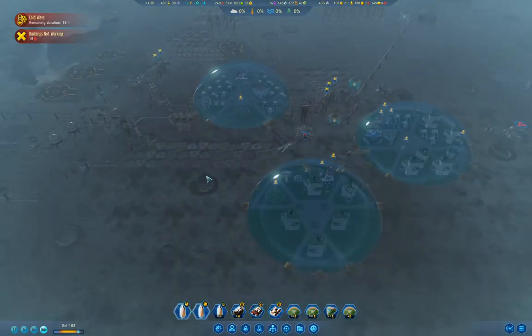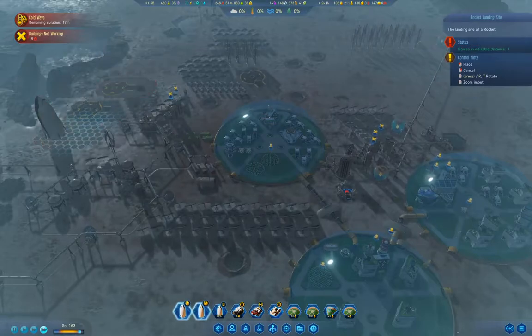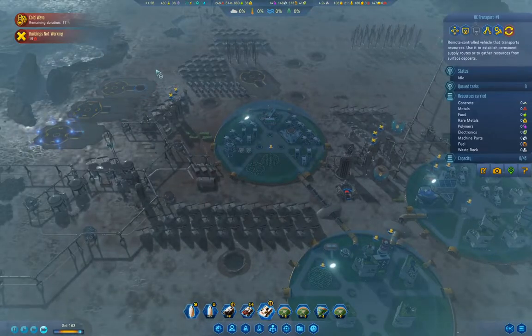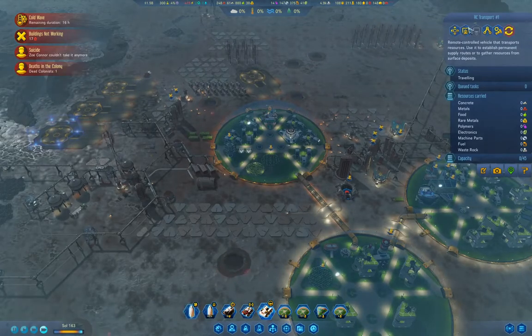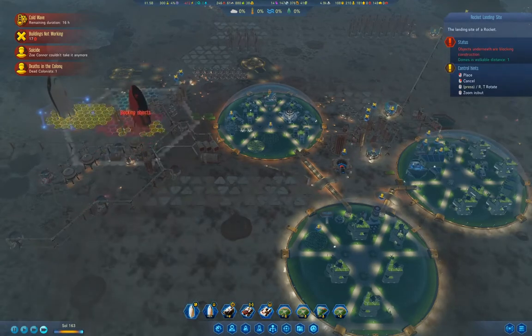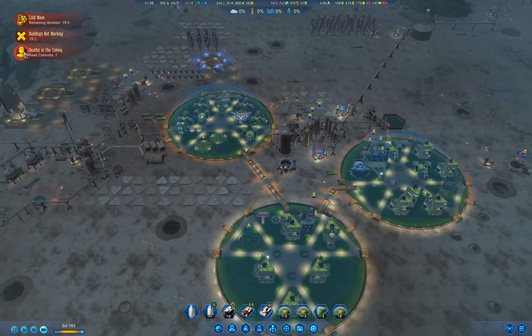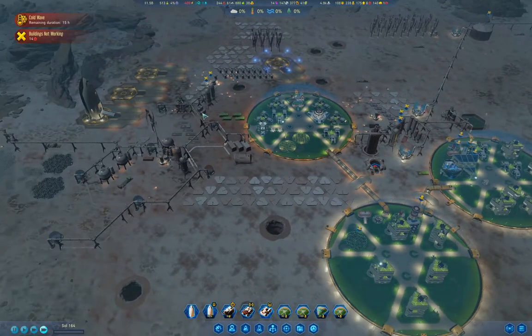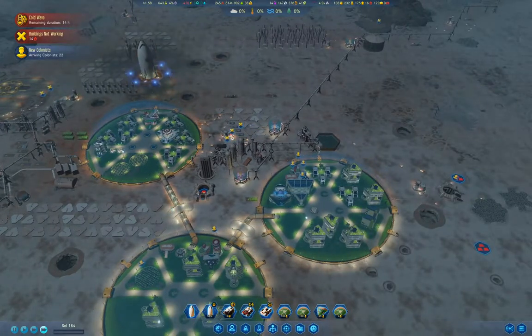We got 19 hours left on the cold wave. You can go over here and then automate. You can land. That should get us a boatload of colonists.